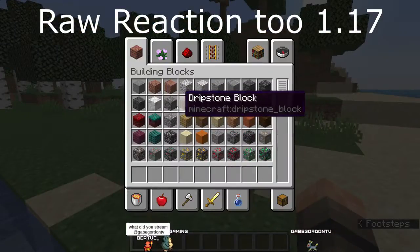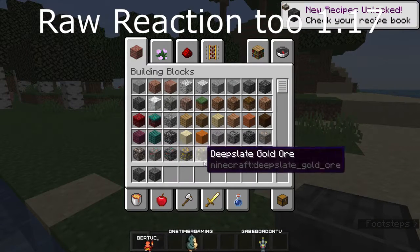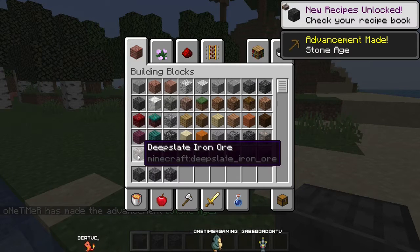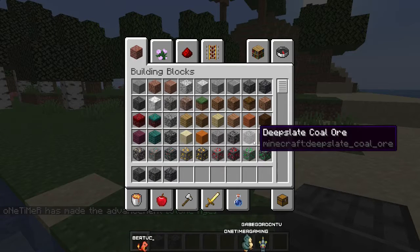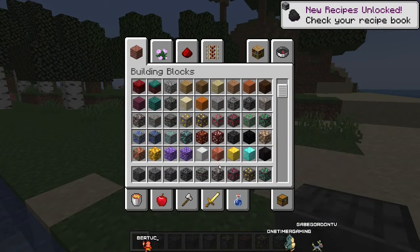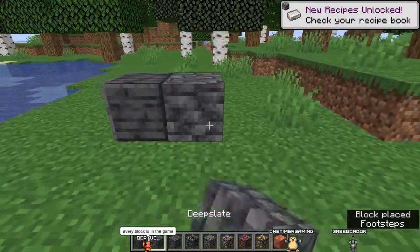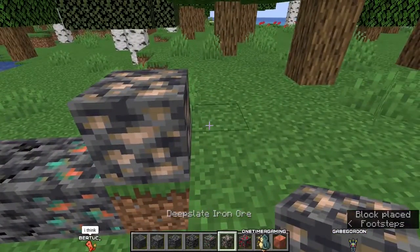There's a lot of new blocks - they even did it for the ores already. Let's check out the new ores because I do know they changed the texture on them as well. Look at that copper block - I think the copper block actually takes over emerald. I don't have any resource packs running at the moment.